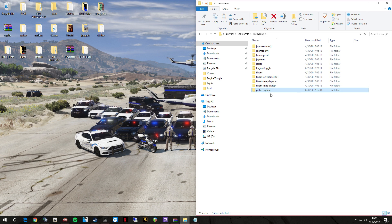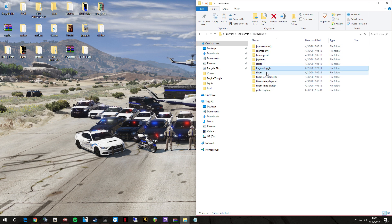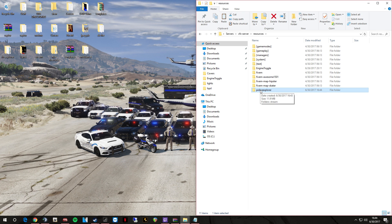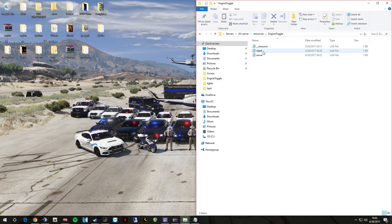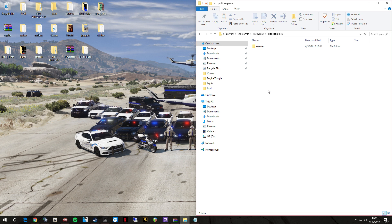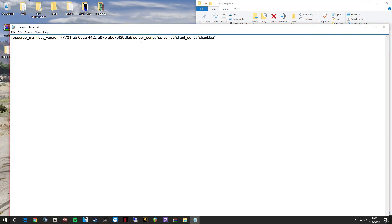We're not done yet. What you do next is you need that resource file in the same folder as the police explorer, because if you don't have a resource file it won't read it and won't load the car. So instead of making a new resource file from scratch, all you've got to do is just copy the existing one, then go into your police explorer folder and paste it in there.